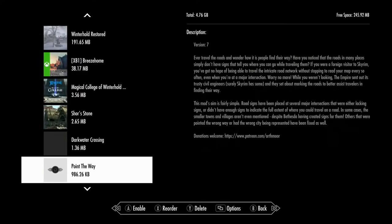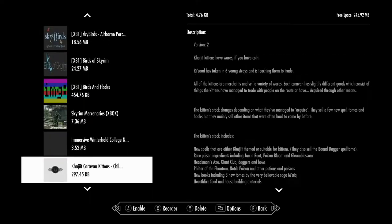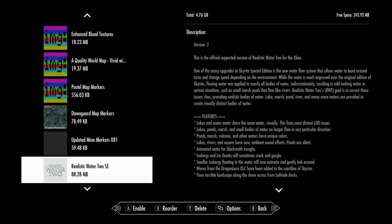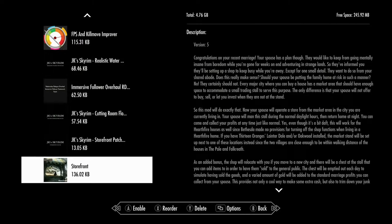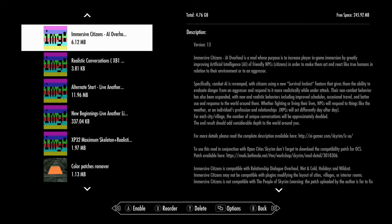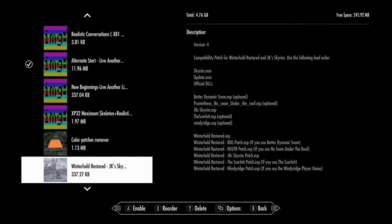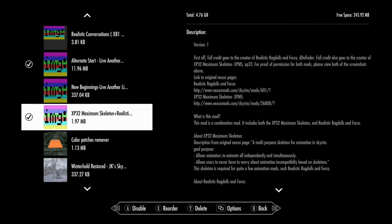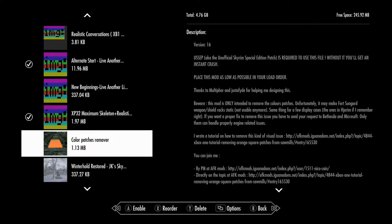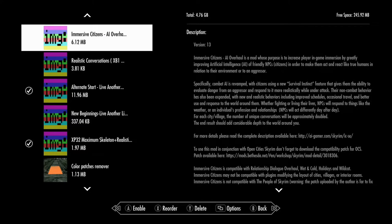There are a few mods I absolutely need for any more testing, so I'm going to turn those on. We're going to have Alternate Start turned on so I don't have to go through the craziness. We're going to have the XP32 skeleton. I'm not even going to use the color patches — I don't think there's any harm in that. I'm not going to turn on any other mods yet.